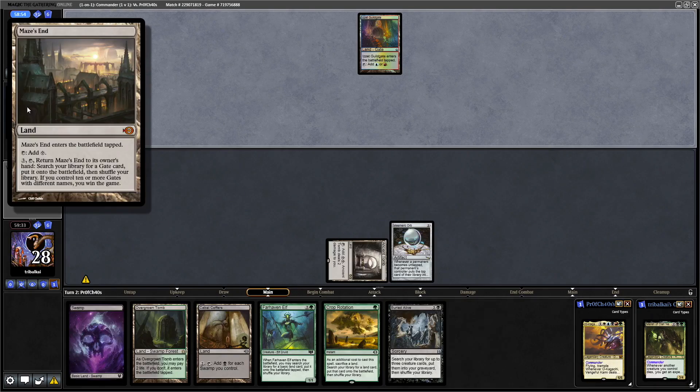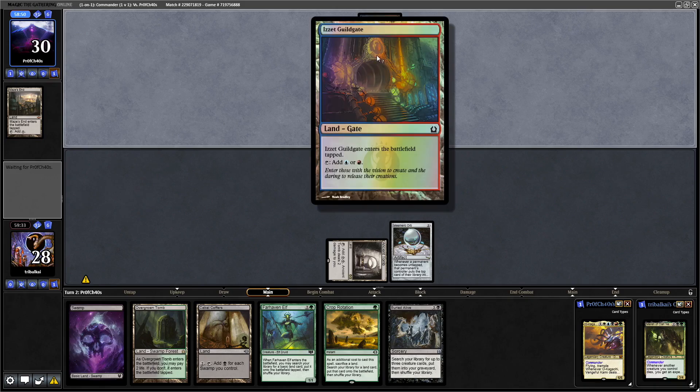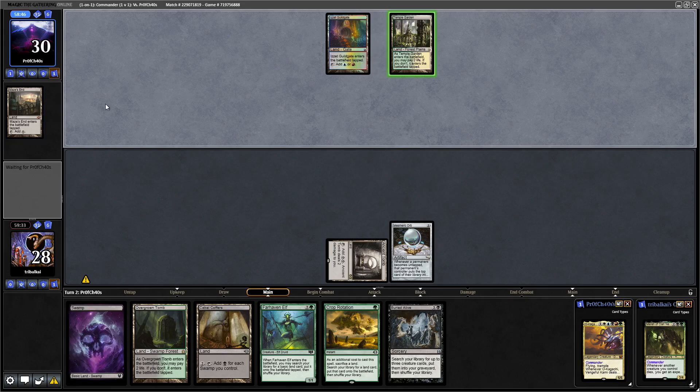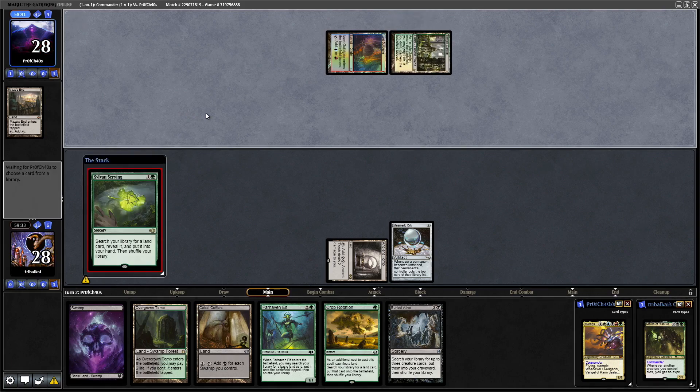Oh and look at that - we get rid of the Maze's End. I did wonder if it was a Maze's End deck once our opponent played the first gate. Do they have a means of getting Maze's End out of the bin? I mean surely they do, because it's pretty easy to get rid of a land if you need to. Sylvan Scrying coming in - I think there are lands that get lands out of the graveyard.